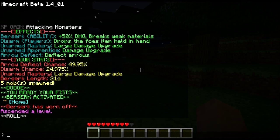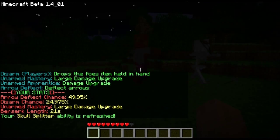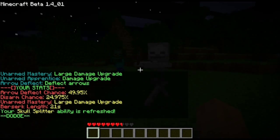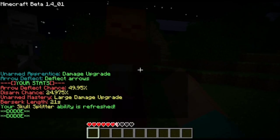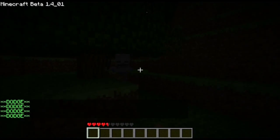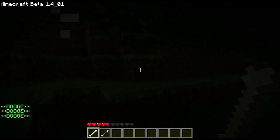Now for unarmed. You can see Berserker will give us bonus damage, and stuff's coming after us. Nice to know that in the zombie apocalypse you don't need any weapons — you can just punch them down.